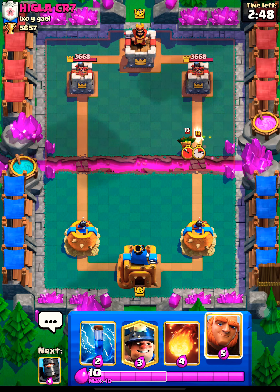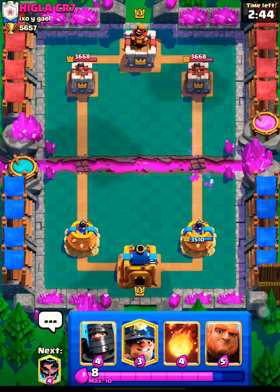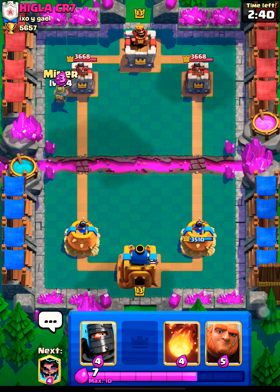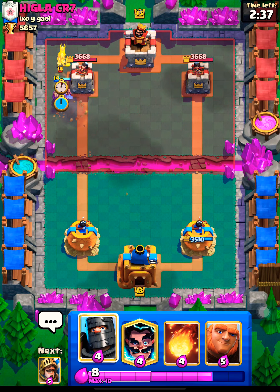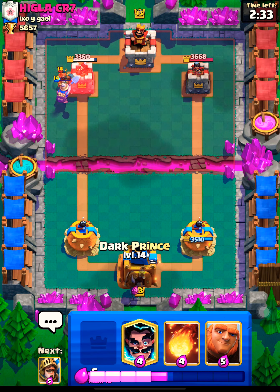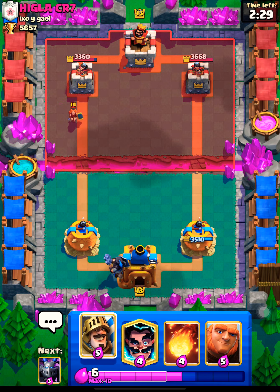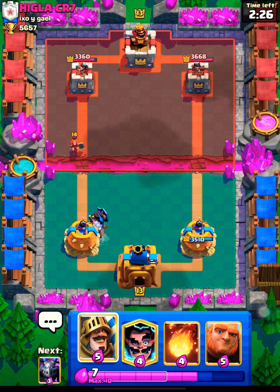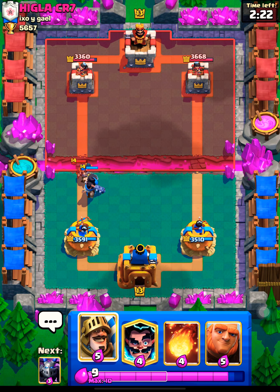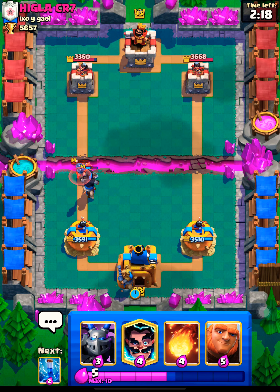I'll just zap here, I think that's decent. Let's go with the miner, see if we can get some chip damage. We do get the miner to lock onto the tower. The opponent drops the valkyrie in defense — we're gonna charge with the dark prince. Let's see what the opponent's gonna use as the next card.